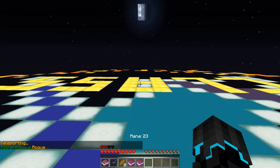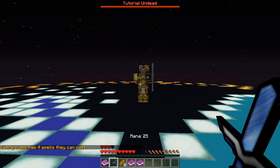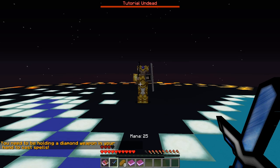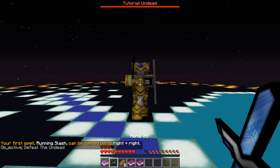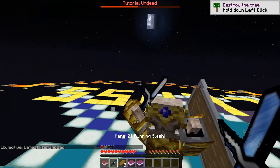My mana looks like it's increasing. Every class has four spells they can cast. You need to be holding a diamond weapon to cast spells. Your first spell, Running Slash, can be cast using right, right — so right click twice. Objective: defeat undead. I pressed right click two times and it did that!